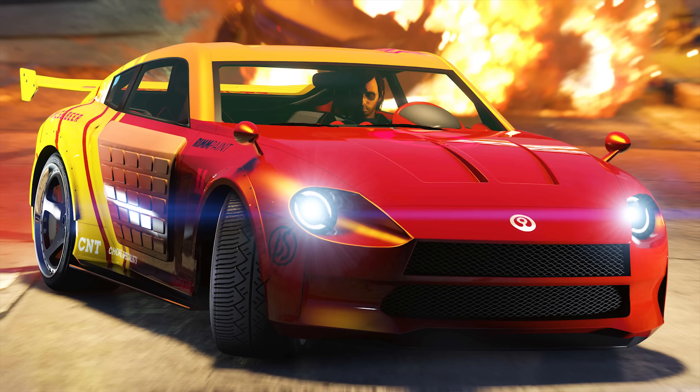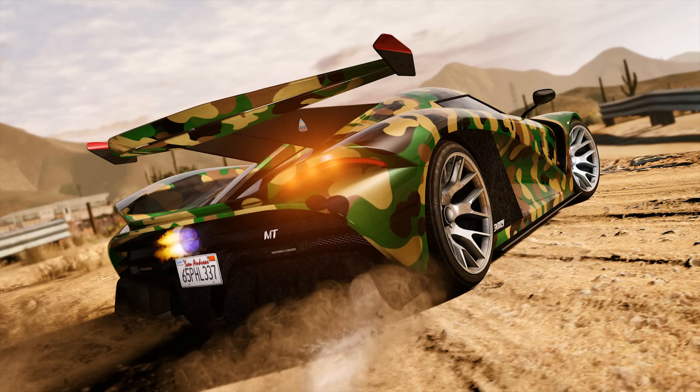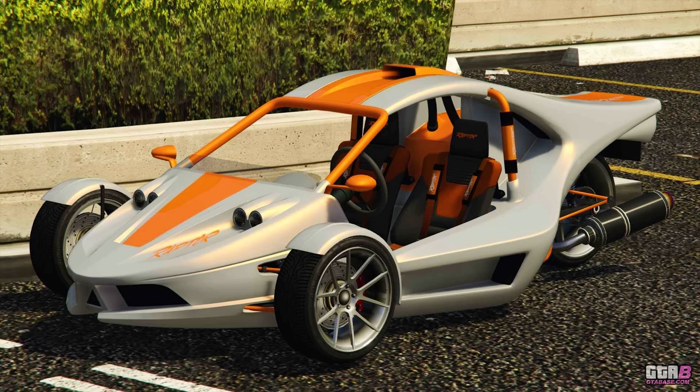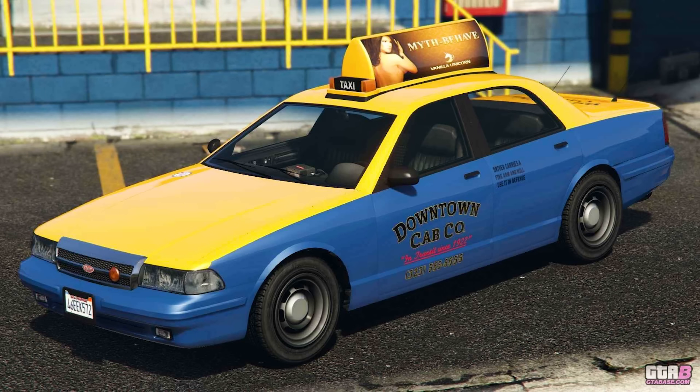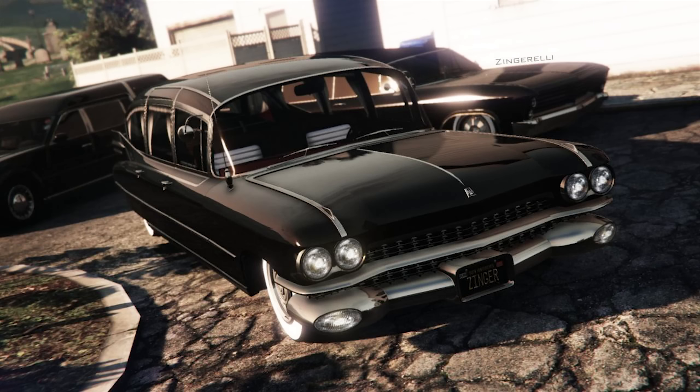In addition to that, we have 30% off the Annis 300R, 30% off the Overflod Entity MT, 30% off the BF Raptor, 30% off the Declasse Vamos, as well as 30% off the Vapid Taxi if you'd like to start doing some taxi work. Now let's talk about our two free vehicles for this week.